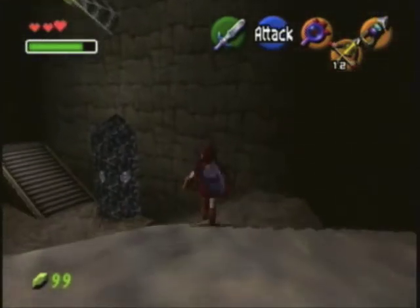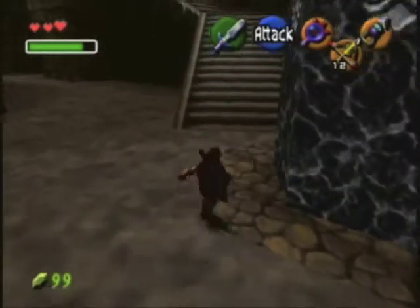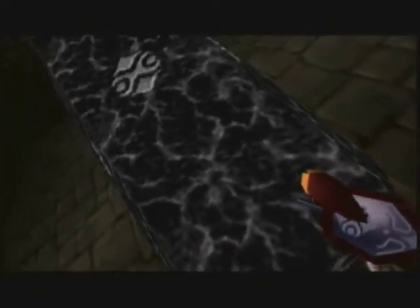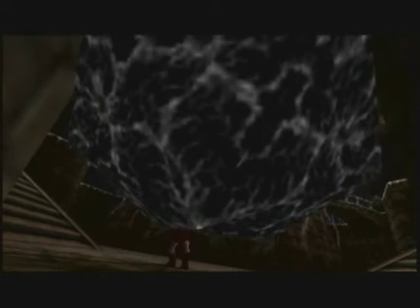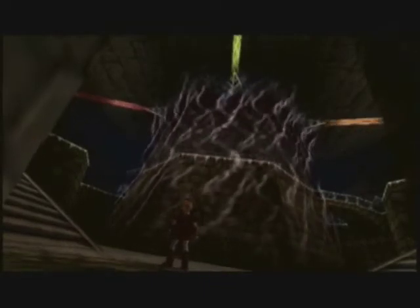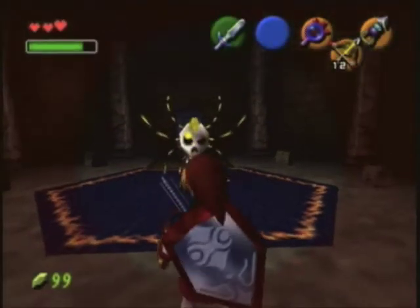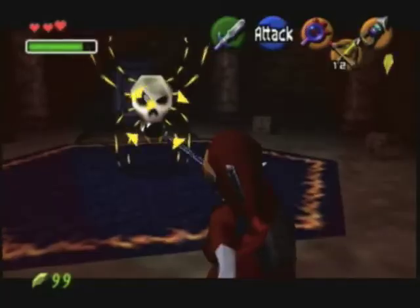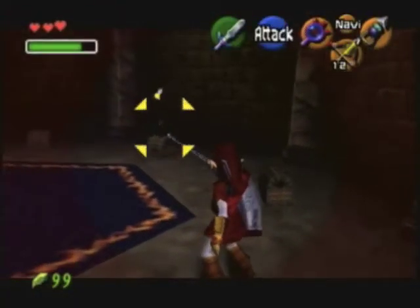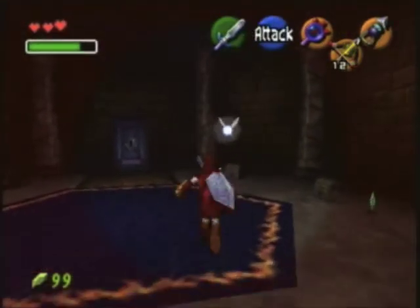Not going to do the fire one yet — that's why I put this tunic on. Because when you go in there... watch this. Link could have competed in the Olympics for weightlifting, representing Hyrule! This is the Temple of Time room — it doesn't make much sense, but who cares.